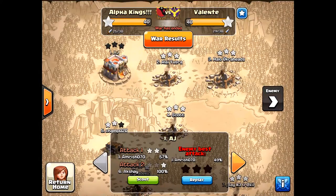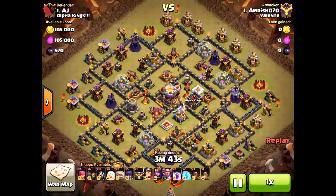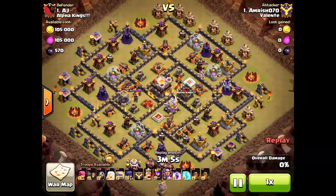Welcome back! Today we have a Town Hall 11 defense achieving zero stars — check out this base screen capture. It is a solid base and the attacker is pretty much on the same level as the defender. AJ from Alpha Kings and Grand Warden are about the same, every max heroes actually — well, AJ's king is not even max, so definitely a big win here for the zero star.